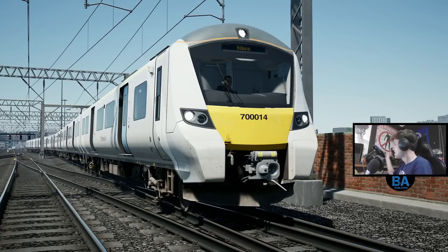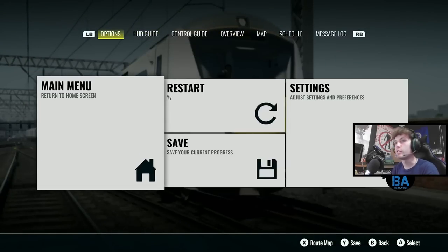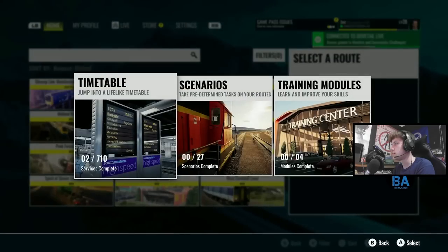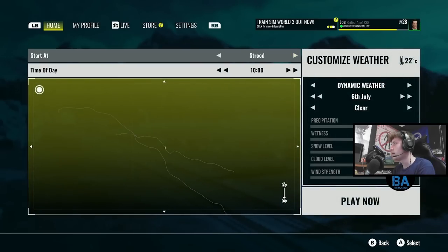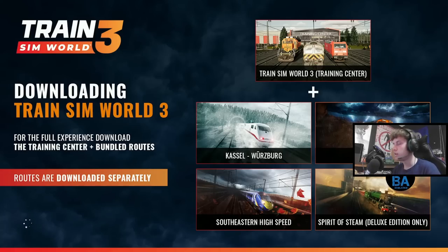Well, hopefully everyone has enjoyed that - that was the Class 700, very exciting stuff. Let's go back onto Southeastern High Speed, the route it should be on, spawn in somewhere and watch the trains for a couple of minutes to end nicely. We'll do a bit of trainspotting on 700s. There should also be sparks on the third rail - you should be able to see the sparky things.